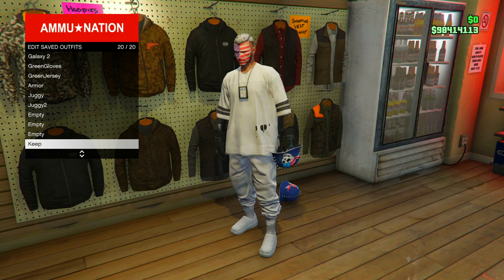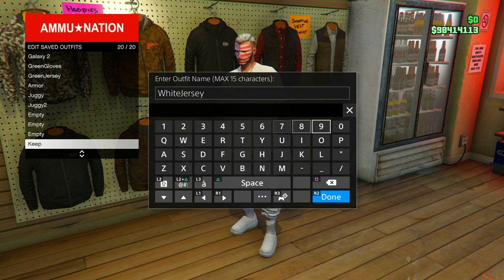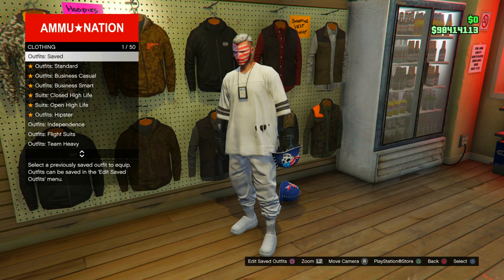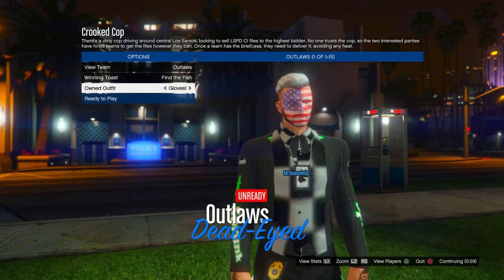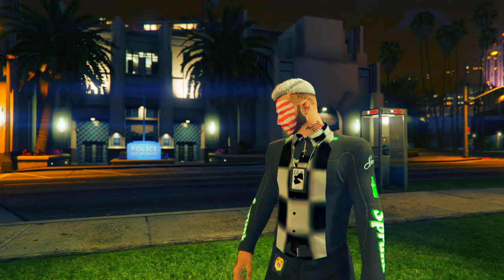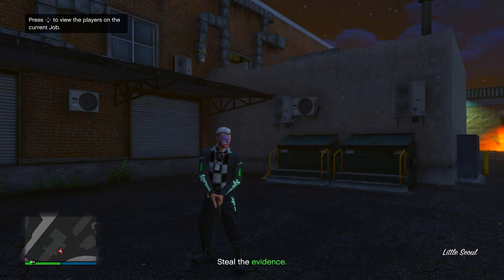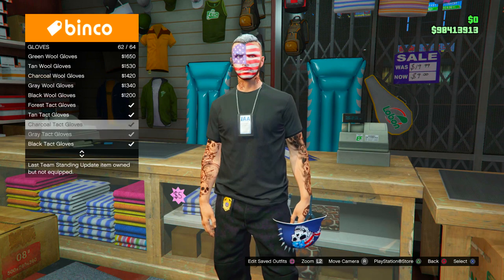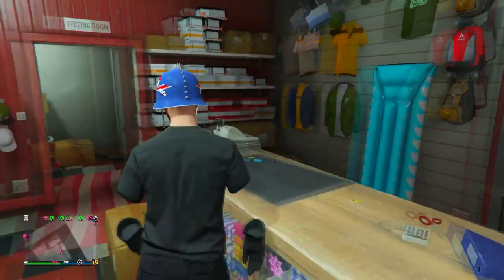Moving on to the second outfit: have your friend host the Crookie Cop mission again with clothing set to player owned. Go one to the right twice and ready up. Inside the mission, put on a rebreather or earpiece and back out. When back in an online session, head to the clothing store and put the merging gloves back on — go to the accessory stand, go to gloves, and scroll to the racing gloves. Equip them, then go to the stand and delete the gloves merge.